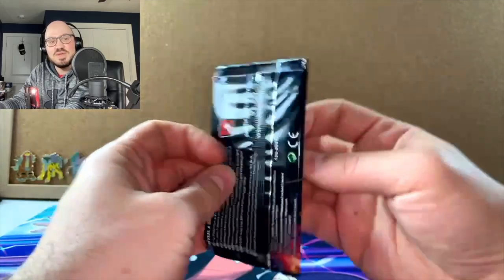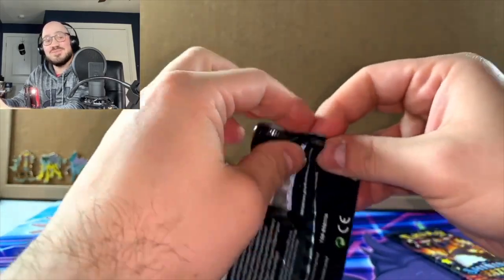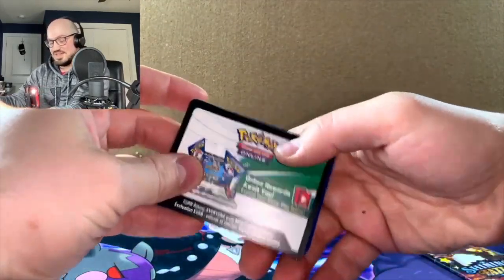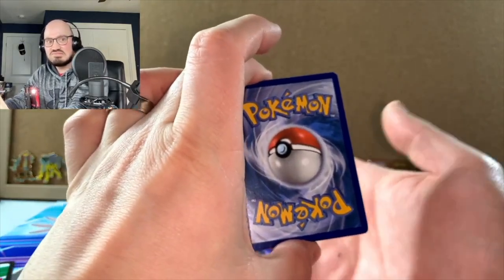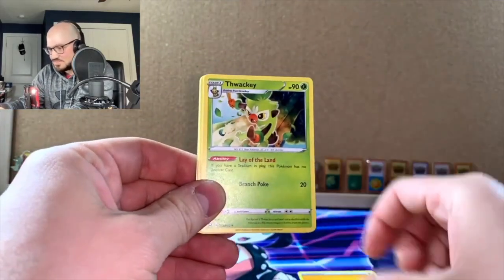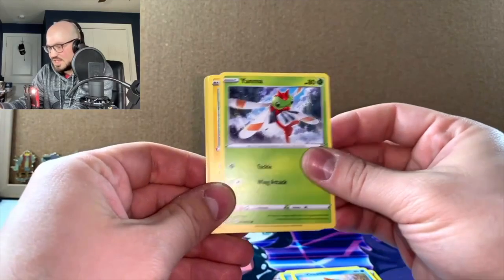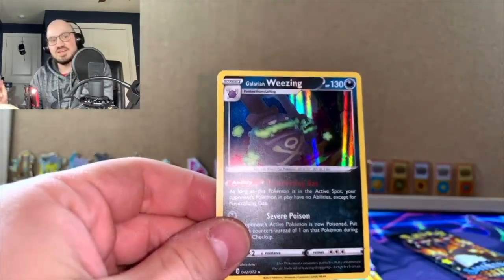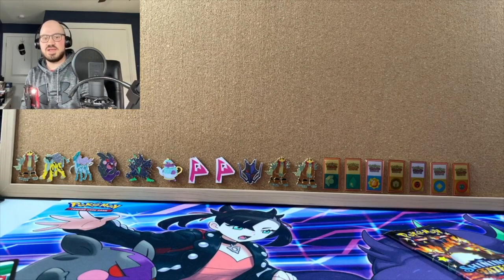Oh man, if I pull a Charizard, this will be my pinnacle of Shining Fates success. We've already done so well in this video. Energy, Steel, Electric — Wax, Cramorant, Rotom, Qwilfish, Chewtle — boom! Another baby shiny: Scorbunny! Very very nice. And a Galarian Wheezing. I have a bunch of those, but technically it's a double banger — we got two holos. Double bangers and mash.